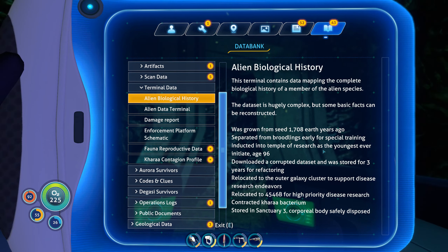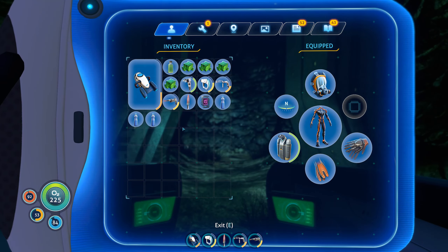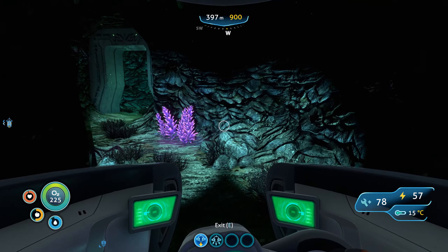It's information about the aliens that were on this planet. Interesting — not entirely sure what this exactly means but that's fine. Now I have to go to the research facility to get the next terminal. We do have some extra iron cubes which never hurts. Let's go to the next facility.